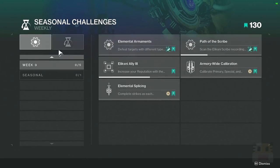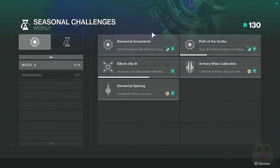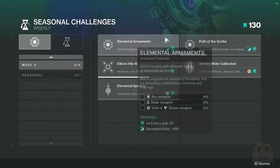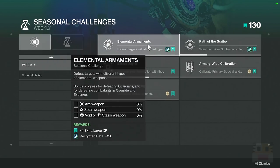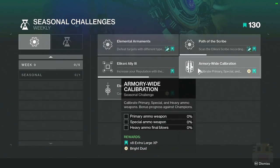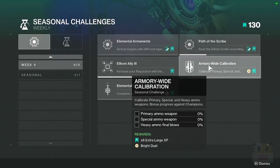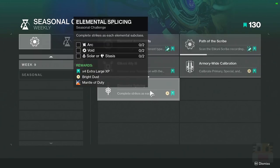Moving on, let's talk about the seasonal challenges — only five this time instead of seven or ten. A lot of these are actually geared for the Solstice of Heroes, so you'll get them quite easily while doing the Solstice stuff. Defeating targets with specific weapon types, you get bonuses in Override but can do them anywhere. You also have scanning all the things in the Eliksni Quarter in the Last City — just go to the Helm and the teleport location in the bottom left. Increase your reputation to 30, calibrate weapons against champion enemies, and complete strikes with a specific elemental subclass.